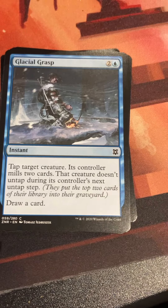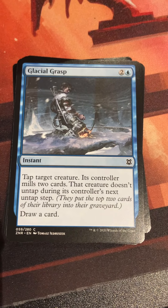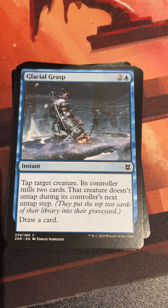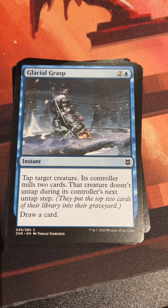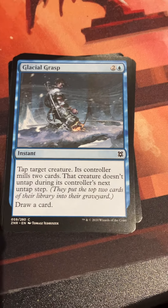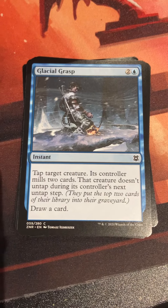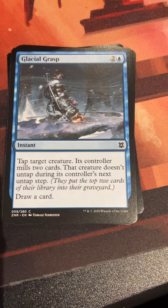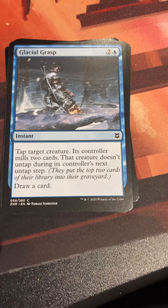Glacial Grasp: two and a blue for an instant — tap target creature, its controller mills two cards, that creature doesn't untap during its controller's next end step, and draw a card. So far we've revealed spells that are two and whichever color — is there another two-mana spell behind this in white or red?